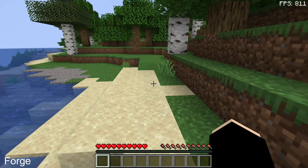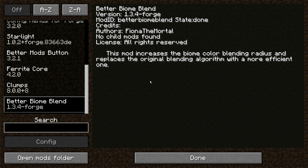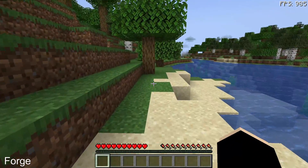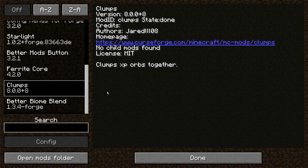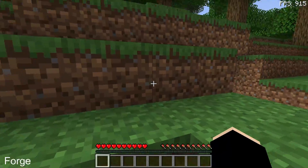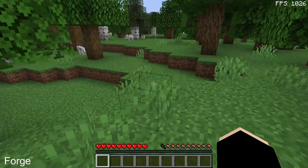Another Forge FPS performance mod is Better Biome Blend, which increases the biome color blending radius and replaces the original blending algorithm with a more efficient one for better performance. Finally, Clumps groups XP orbs together — if you're picking up lots of XP orbs you might notice stuttering or lag, but Clumps eliminates that type of lag on Forge 1.18.2.